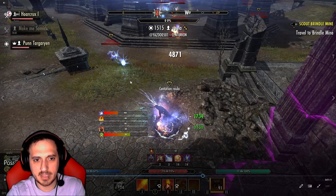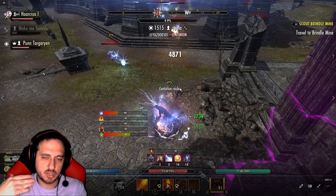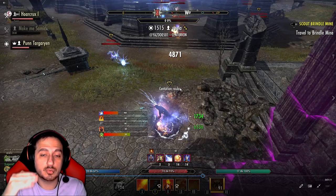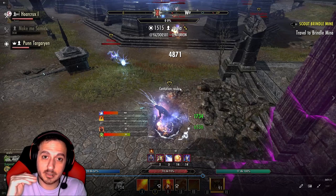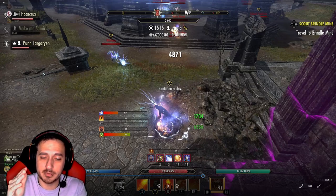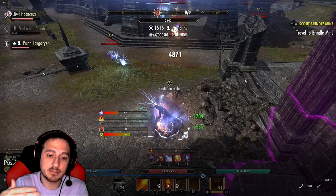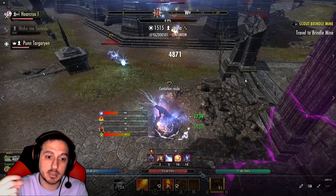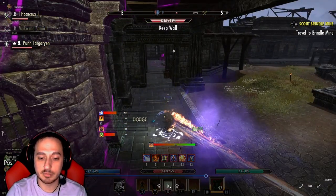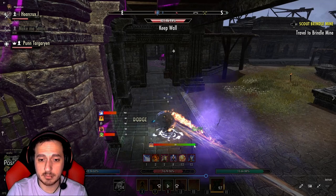Right here is super important — I always get the question of when do you block versus when do you roll dodge. This is a prime example of when you roll dodge. If you're getting Overload spam, you do not want to eat these — they hurt. Notice my debuff bar down here: I have Curse on me and Endless Fury. If one of these Overloads hits me and crits for eight or nine K, I'm probably going to die with Vicious Curse and Endless Fury. I got lucky that first one didn't crit. You can see on my bar I have a buff timer for Iron Blood right here in the center.